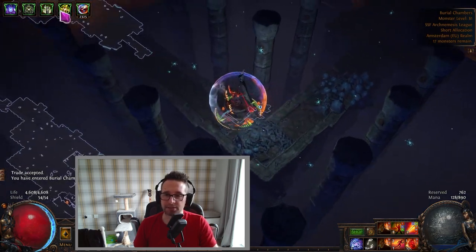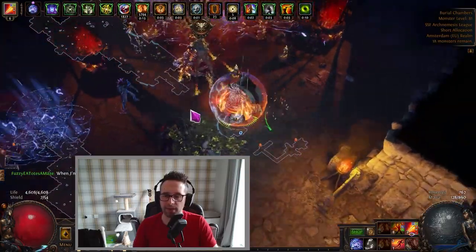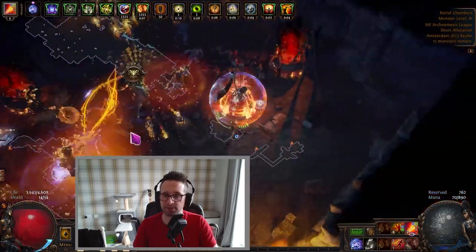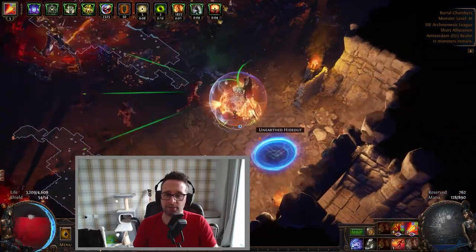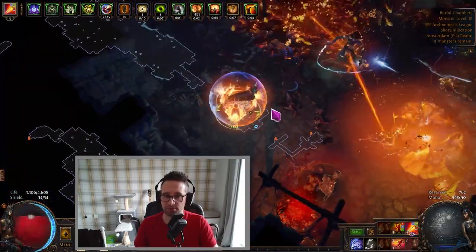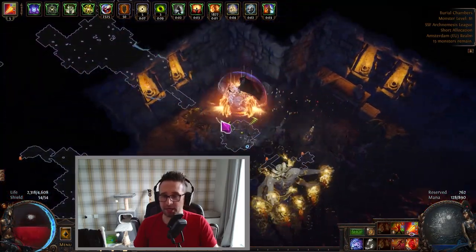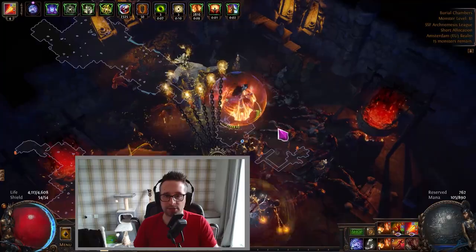I'm playing as regularly as I can, maybe one session every other day. Video-wise, probably once a week, maybe twice if I play more often, since I also want to carry on the Mageblood series which takes a lot of time to farm logbooks and maps. The build is coming along amazingly — I can see why so many people league-started with it. It's smooth, doesn't need a lot of gear, and will easily clear the atlas on not much more than a six-link and some self-crafted gear. The POB is in the description — if you see anything glaringly obvious I've missed, please let me know. Thanks for watching, take care, and see you in the next video.